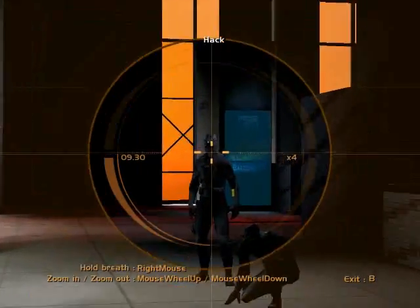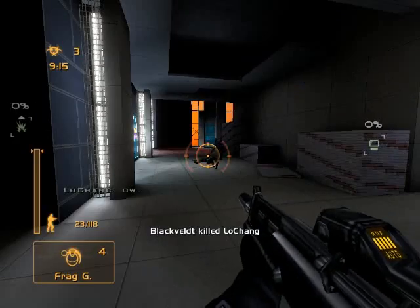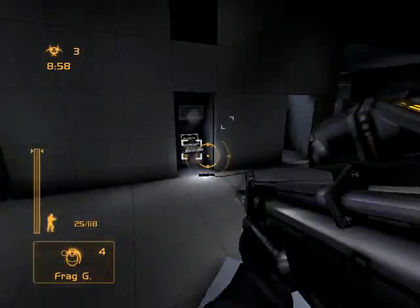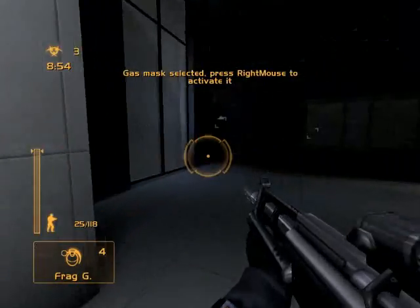Now if you shoot them in the head, they die immediately. If you shoot them in the butt or crotch area, it'll take more snipes to kill them. But that's the basics of the rifle.